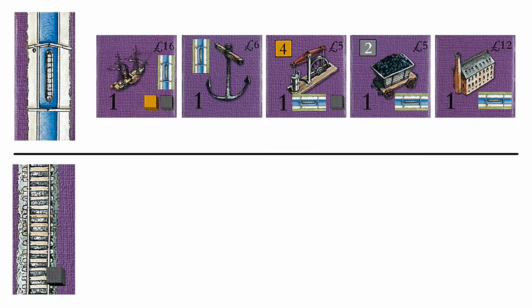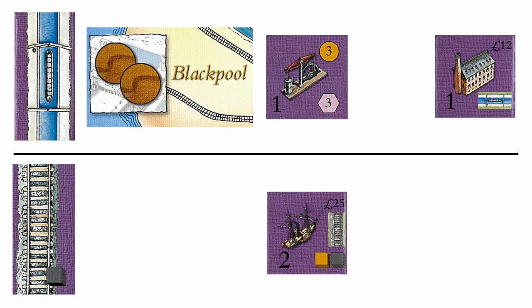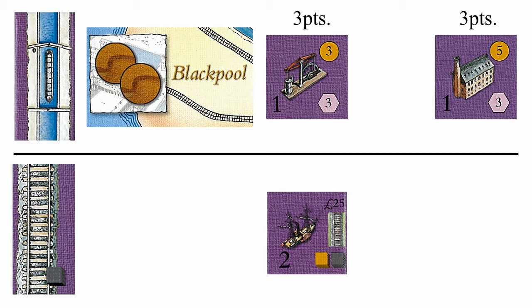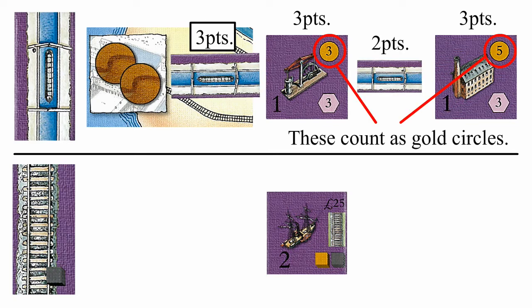The game has two halves: the canal period and the rail period. Canals and tiles with a canal on them can only be built in the canal period, and the same applies to rails. Scoring happens at the end of both periods — flipped tiles are worth their listed points, and links score based on the number of gold circles on each side.